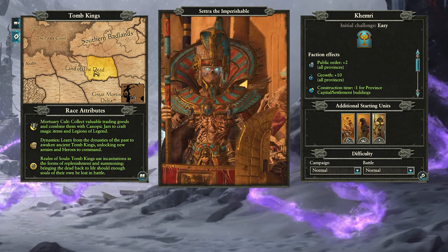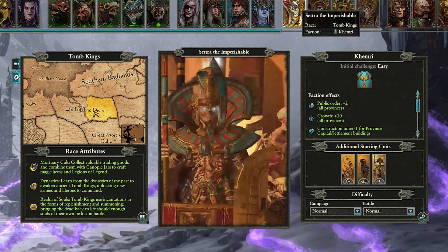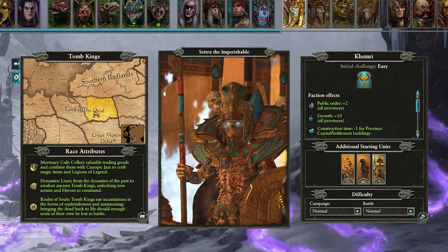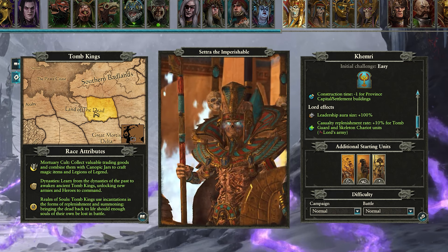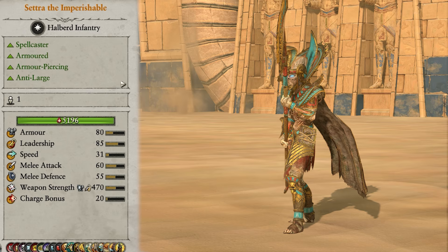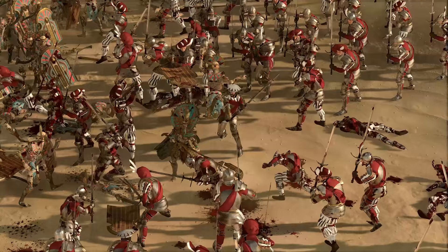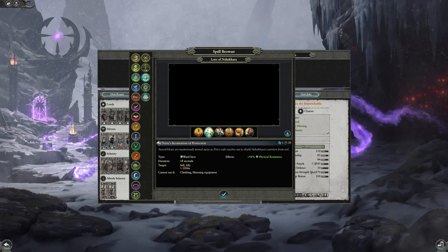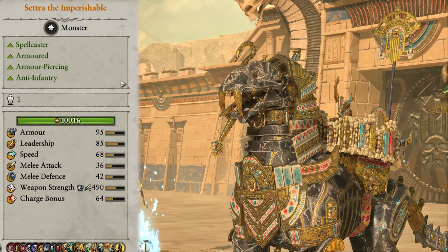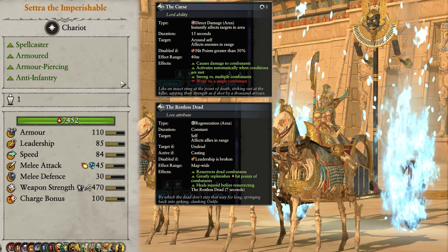First up we have Settra the Imperishable, who is in control of the Khemri faction. Choosing him grants the faction plus 2 public order, plus 10 growth, and minus 1 construction time for all settlement buildings faction wide. His personal army gets plus 100% leadership aura size, and also gets 10% casualty replenishment rate for Tomb Guard and Skeleton Chariots. His starting army gets a Skeleton Chariot, Khemrian War Sphinx, and some Tomb Guard Halberds. In battle he is an armoured spellcaster that deals armour-piercing anti-large damage, and he is a monster — amazing on the frontlines for both raw damage output and spell support. He really is the best lord on the roster for ease of use and massive damage. He has access to the Spells of Nehekara, and the choice of 3 mounts: a Skeletal Steed, Khemrian War Sphinx, and Chariot of the Gods. He also has the abilities The Curse, The Restless Dead, Unyielding Will, and Wrath of Ptra.